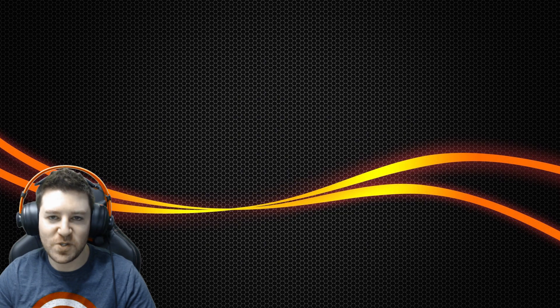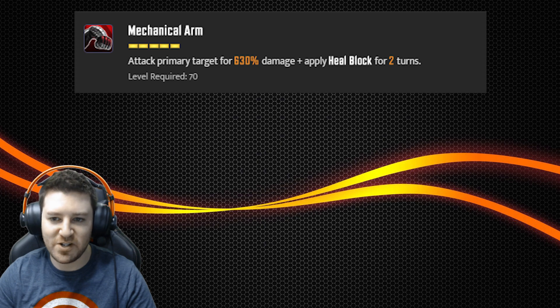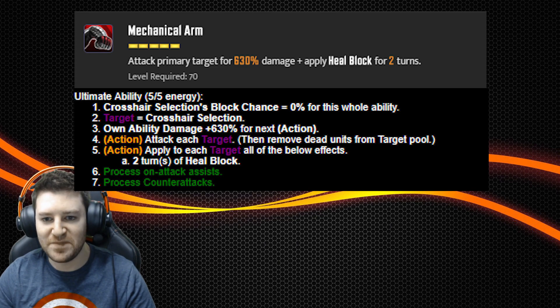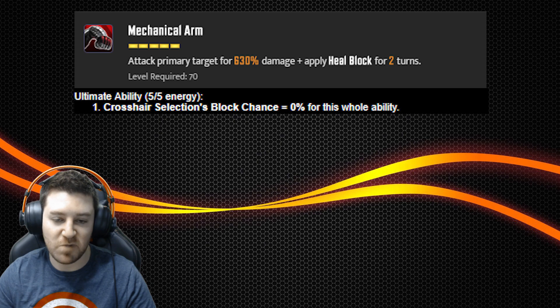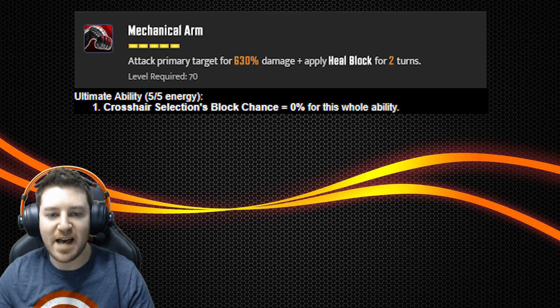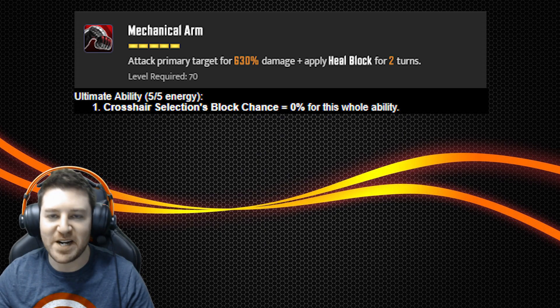Number four, Winter Soldier's Ult, Mechanical Arm. This ability description reads attack primary target for 630% damage and apply heal block for two turns. But they left something out — it should also say this attack cannot be blocked, because it's unblockable. This is particularly useful in Alliance War where it's common to have Deflect for a guaranteed block on turn one, and it's also super effective against block-reliant tanks like Captain America, Merc Riot Guard, and M'Baku. Plus, it's just cool that Captain America can't block it.